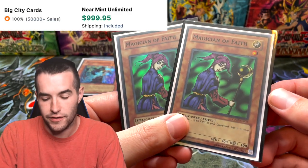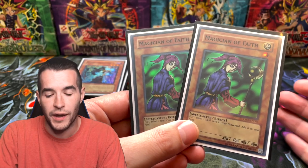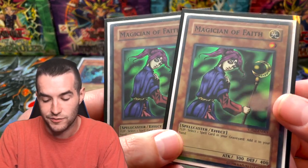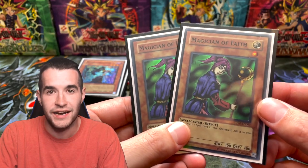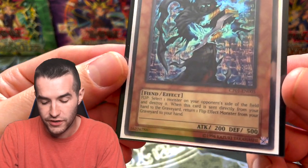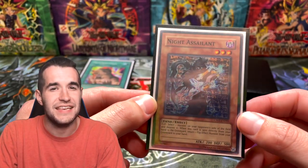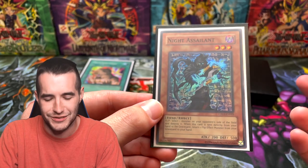Then we have the Legendary Champion Pack Magician of Faith — both pulled on the channel when we opened Champion Pack 2. These are extremely expensive, probably because this card is really good in goat format and gets you a spell back on the flip effect. You can keep getting Pot of Greed with Tsukuyomi — it's really nice. I have a PSA 10 as well. Then we've got another Champion Pack card — Knight Assailant. It's a flip-and-destroy your opponent's monster, and if you discard it you trigger a flip effect in hand. The deck just lacks a lot of focus though — it's just a lot of random generic cards.